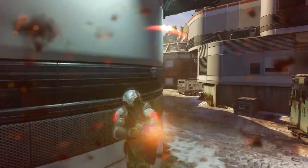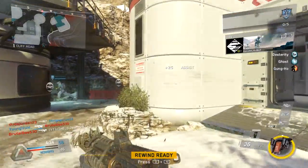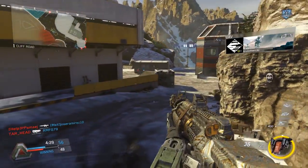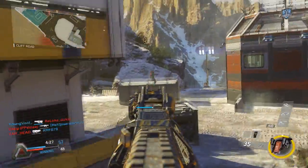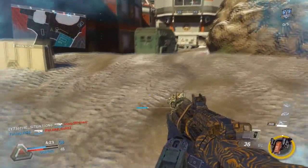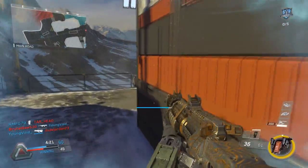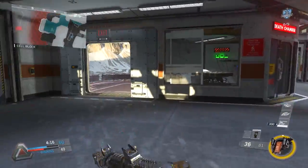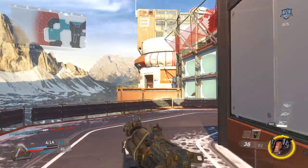Enemies could be there using Ghost, or they could potentially spawn there by the time you get to that location. If they're facing a different direction and you're not in each other's line of sight, you're okay — but just proceed with caution.